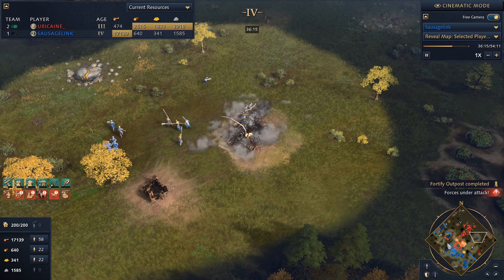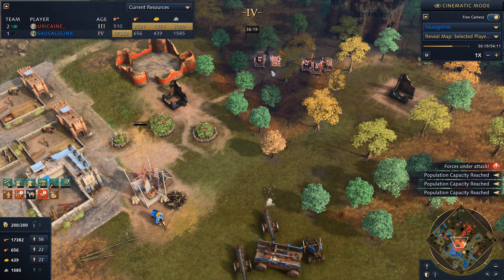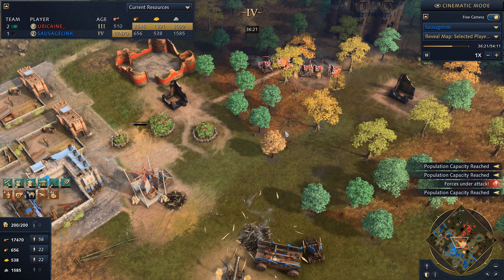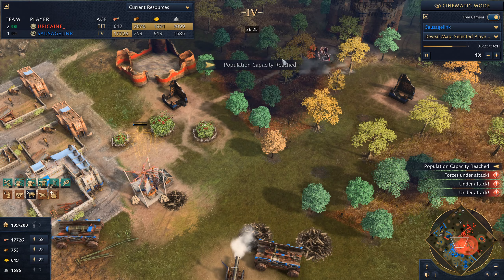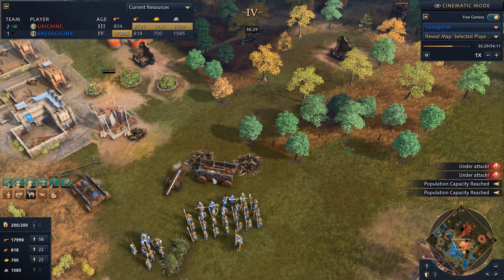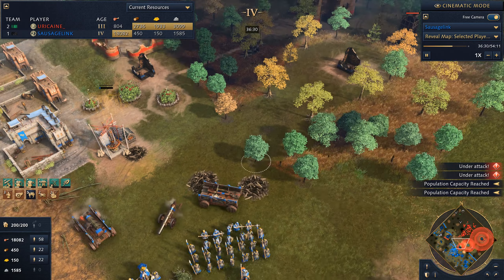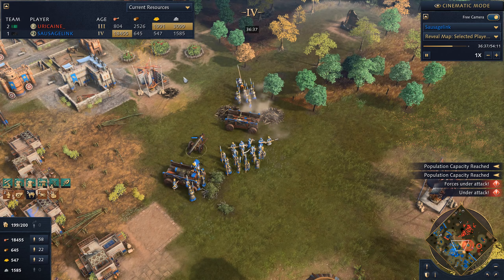The springalds come forward and are taking out my culverins, but I'm happy to return fire — the culverins one-shot these springalds. I need better vision here. I think after that fight I realized everything's just too dark. I need vision — get my scouts in there.